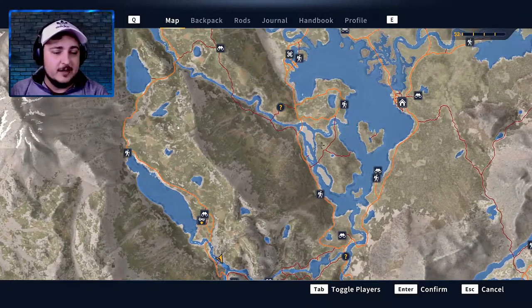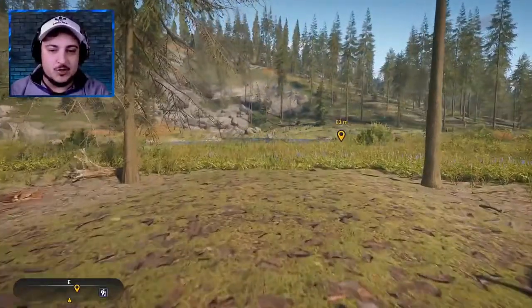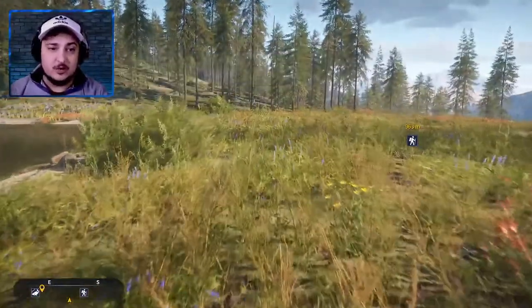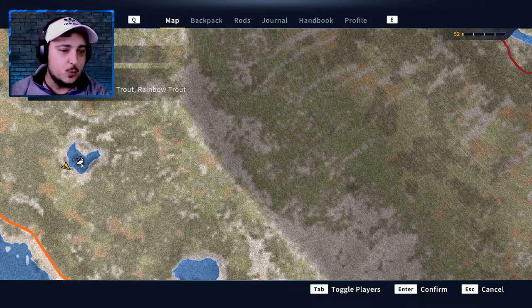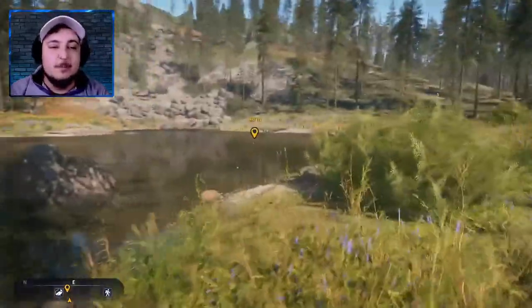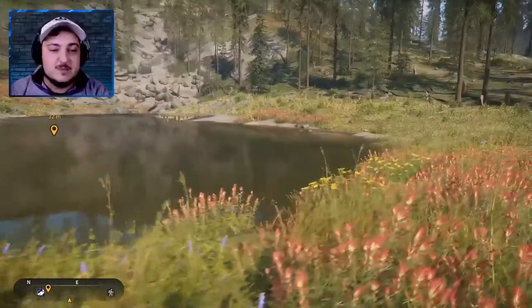It might be a good idea to start with that little pond. So this is the first of the small ponds we are going to visit. The water looks pretty clear — new water body located. If you find one of these special water bodies, you can zoom in on the map and see what type of fish you get. In this one you get mountain whitefish, lake trout, and rainbow trout. I do not believe lake trout can be here — maybe a very small juvenile.